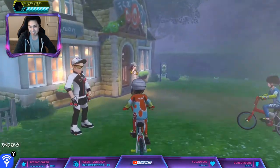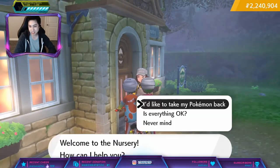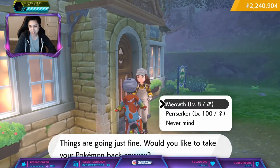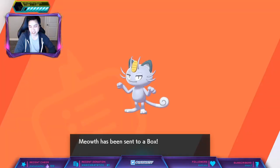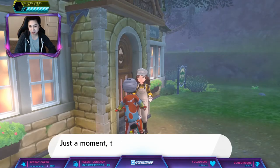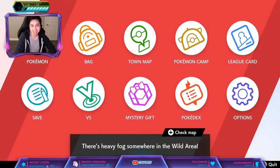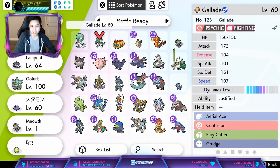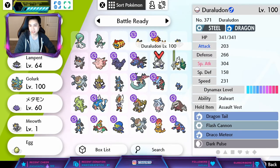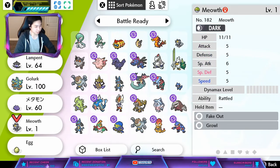And I'll prove it — it's still these Pokemon right here: the Alolan Meowth that has the Everstone, and Perserker. So in my box, this is the Perserker and this is the Meowth. The Everstone is on it. We got the Hidden Ability — Rattled. And there we go.